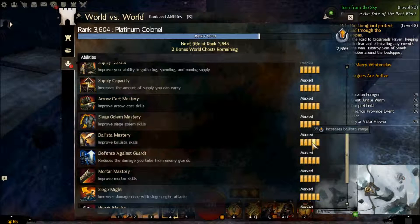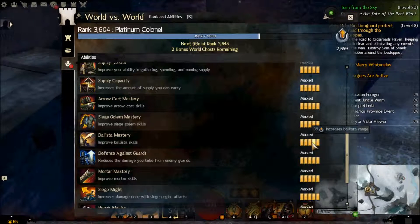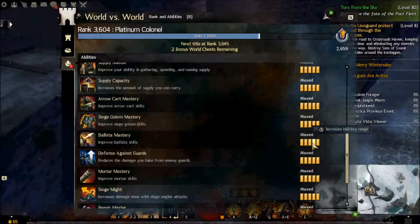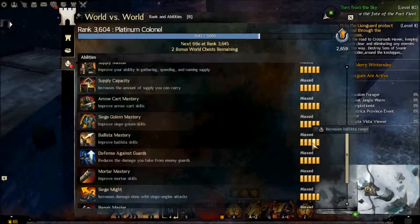Arrow Cart Mastery — you don't really need the poison. The most usefulness comes from increasing the radius, which makes the area more than twice as large that you're hitting, going from 360 to 540 radius. So if you're defending, this is mandatory. If you're attacking, this is mandatory. If you're on an arrow cart at all, this is mandatory. Pretty good to get early if you're on arrow carts. Remember, almost everyone has arrow cart mastery in World vs World, so if a commander throws an arrow cart it'll likely be someone with mastery. If you're defending though, you need the mastery yourself.